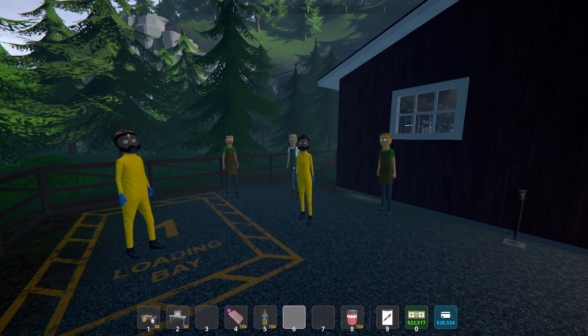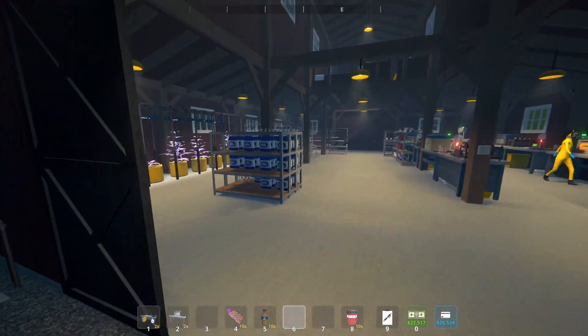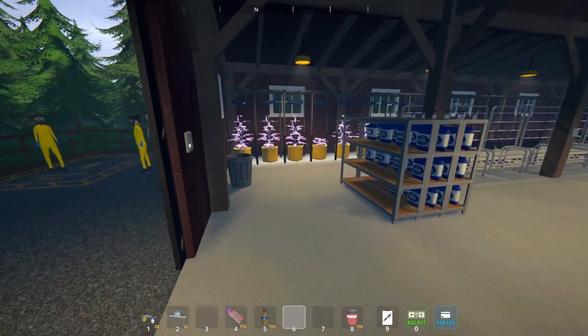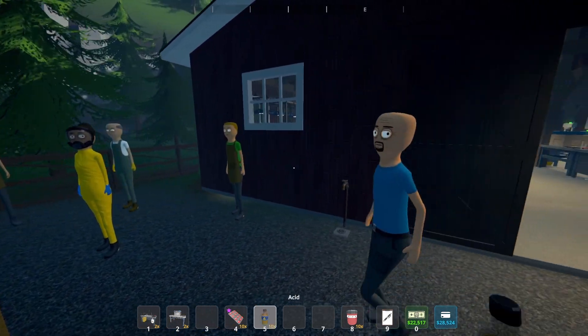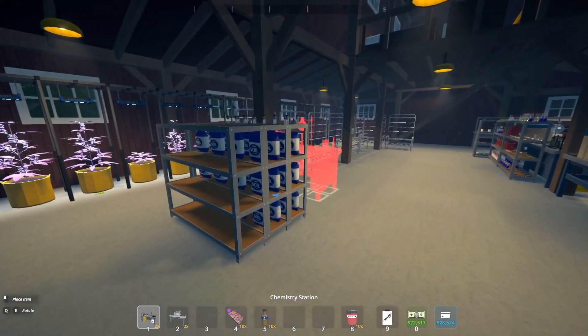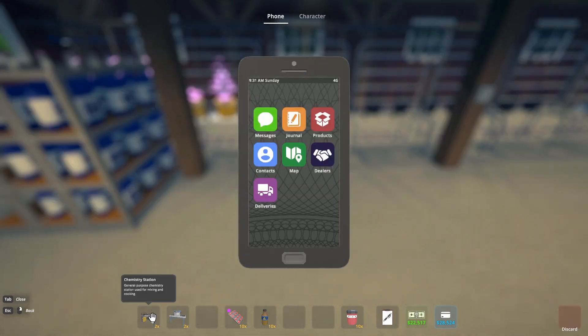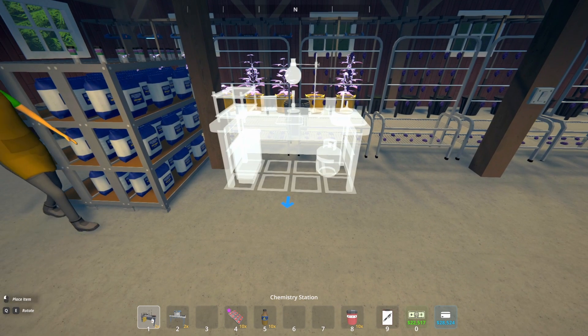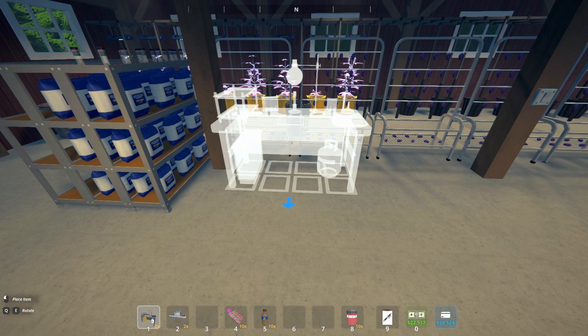What's up everybody! Today in Schedule One I'm gonna show you how to set up and use the chemist. This is a really basic guide for beginners. The first thing we'll have to do is put down our stations — we have a chemistry station and a lab oven, two of each. These can both be purchased from Oscar on the black market, and each chemist can operate up to four stations automatically at a time.